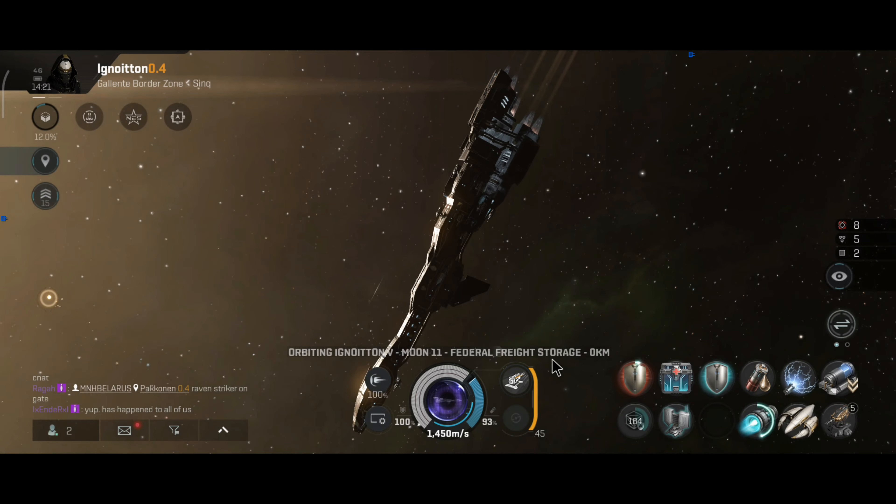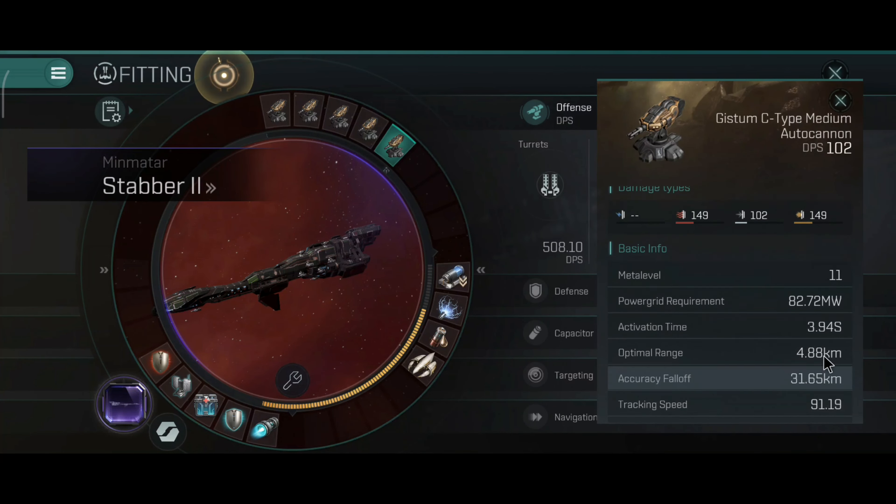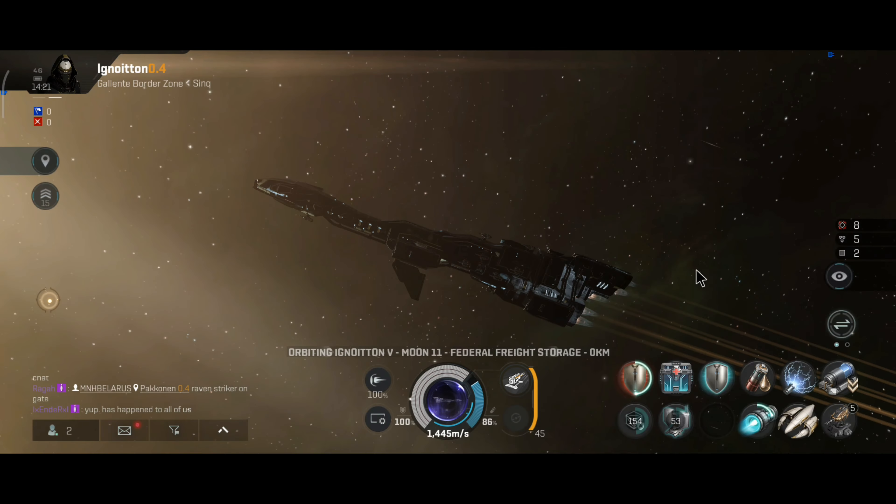I have the barrage implant and that will almost double the DPS — now it's 1245 DPS, which can help boost the DPS a little bit. With the tracking computer active, the range is 31.65 kilometers, optimal range 44.88, tracking speed 1.19. This should allow for a decent 16, 18, or perhaps even a 20 kilometer orbit around targets.